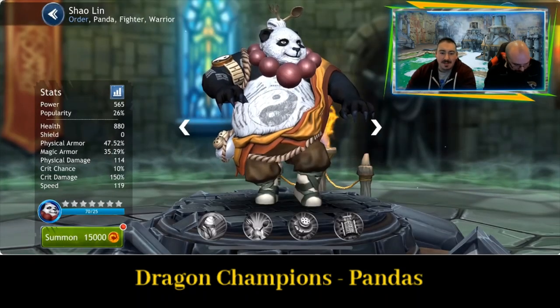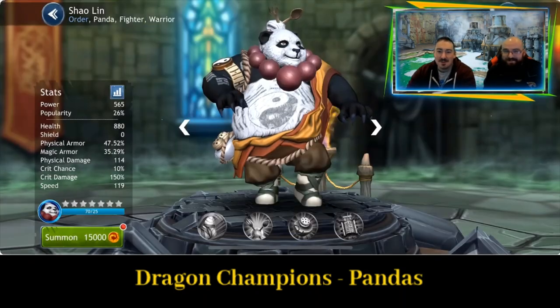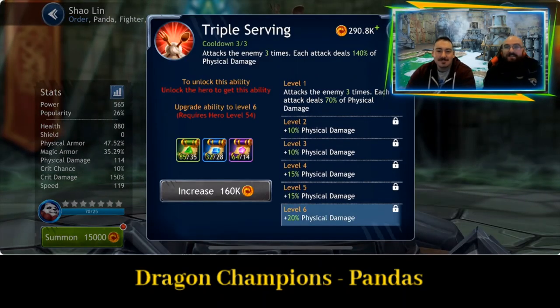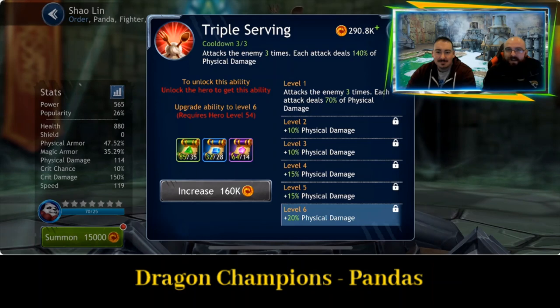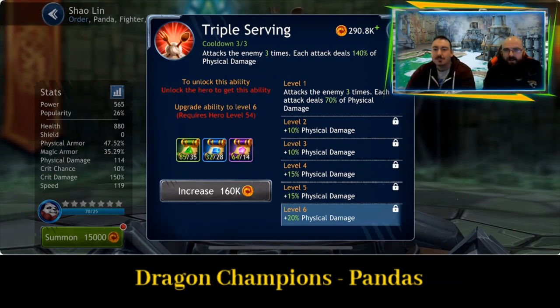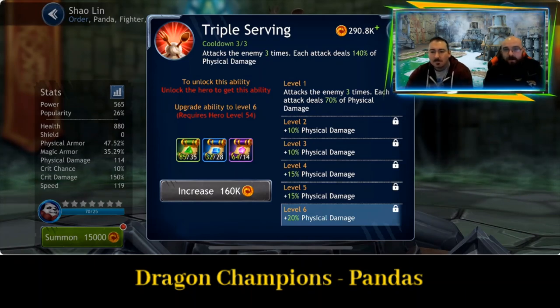That's not the second one — this is the second one. Triple Serving. I do like my triple servings. So attack the enemy 3 times, each attack deals 140% of physical damage. Pretty powerful — an easy way of dealing quick damage.